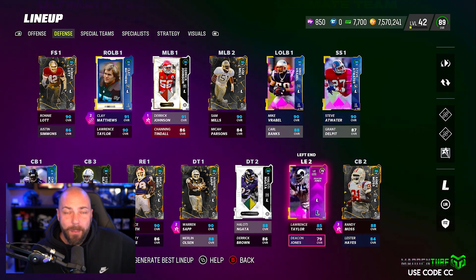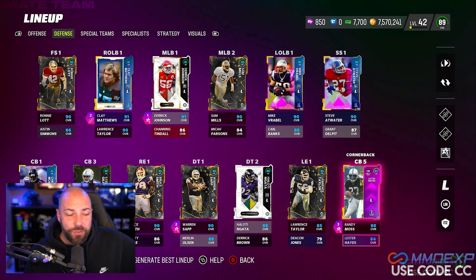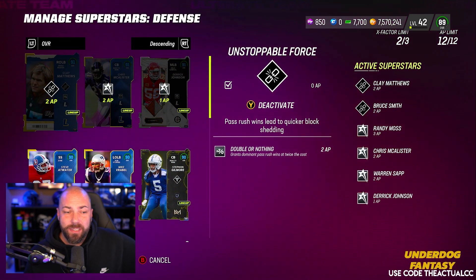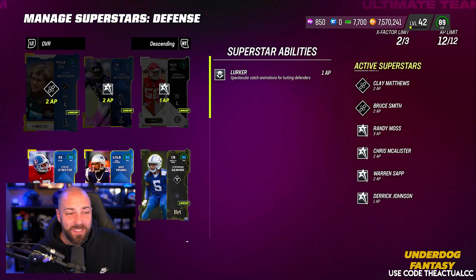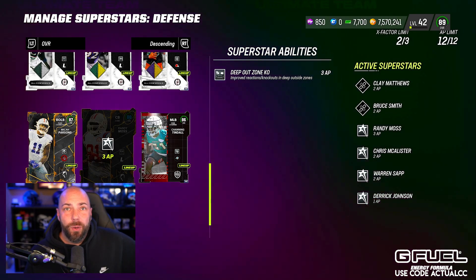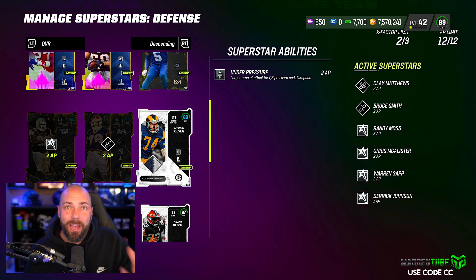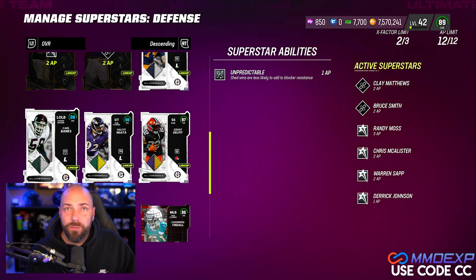We do have baby Deacon Jones for free, Randy Moss who I still really like, and baby Lester Hayes. How's our AP looking on defense? A discounted Double or Nothing, a discounted Deep Out Zone, a discounted Lurker — that's a three AP savings by having these three cards. As soon as we get another zone legend corner, we're going to be getting him for sure. The beauty of halftime adjustments actually working is we have these other people with these abilities on there, so we can just throw them on if we do need them.